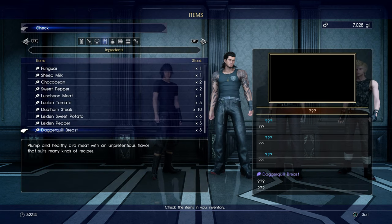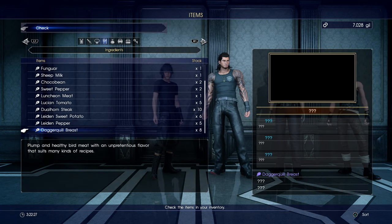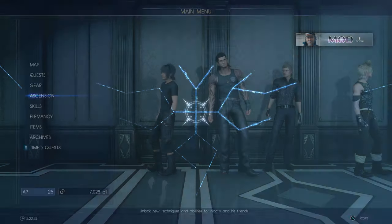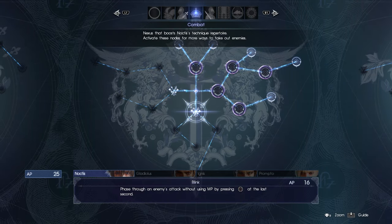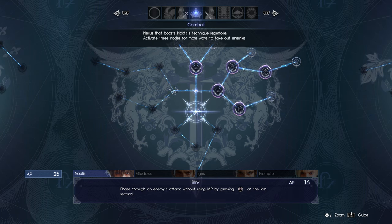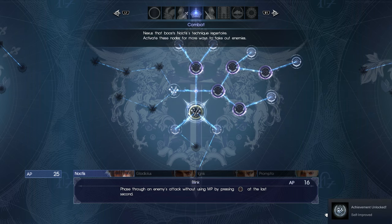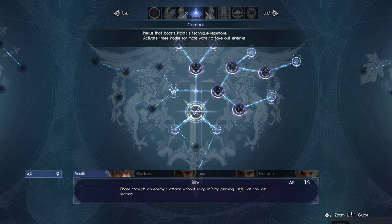Did I get one of those? Yeah, there we go — I got a lot of Dagger Quill breasts. Let's get a new ability here: Blink! The nice thing about the Blink ability is that it lets me phase through some attacks that I otherwise would not be able to. You still can't phase through everything, but I find it helps.